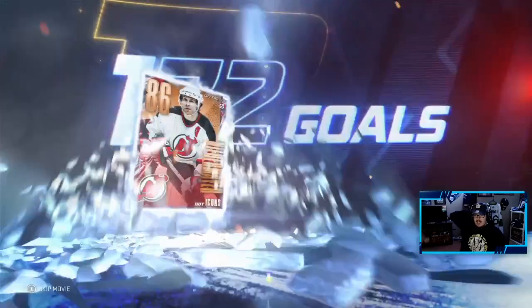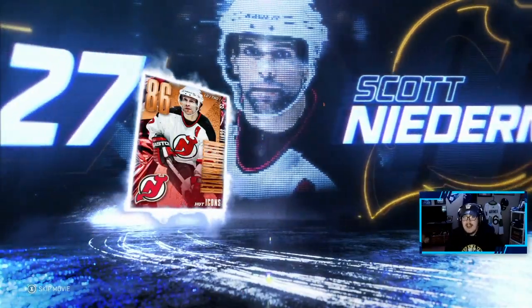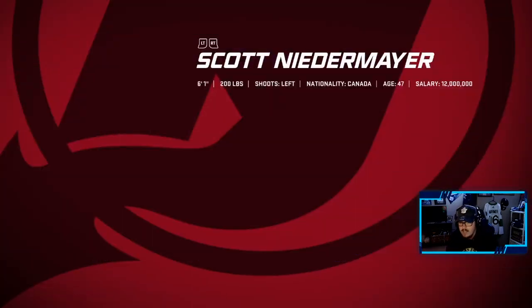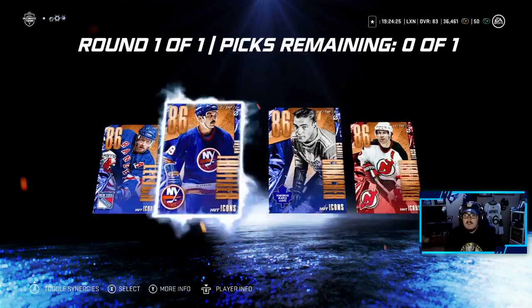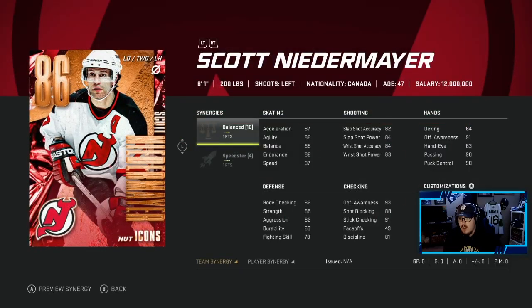The Devils. Niedermeyer. Okay, not bad. I was trying for that Sundin, don't get me wrong. I'm bummed out about not getting Sundin, but Niedermeyer ain't bad at all. You know what, to be honest, we're very lucky we didn't even pull one goalie out of the four that were there. I think we are going to go with Scott Niedermeyer — I think this is the card to go with. He's the best one out of the four.